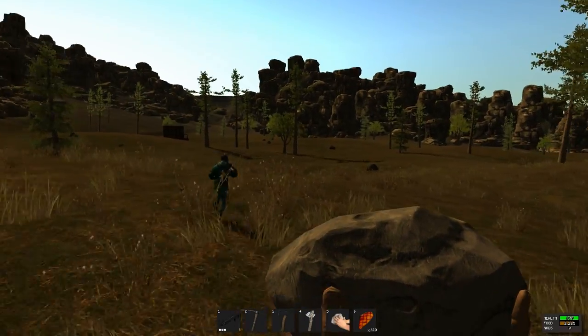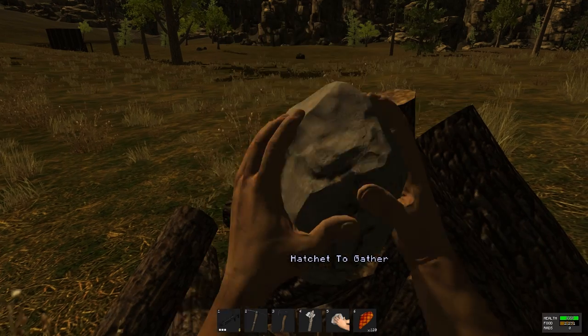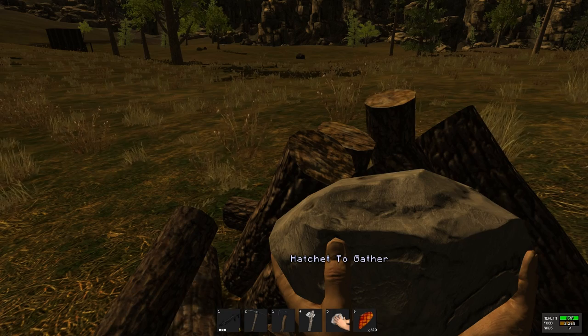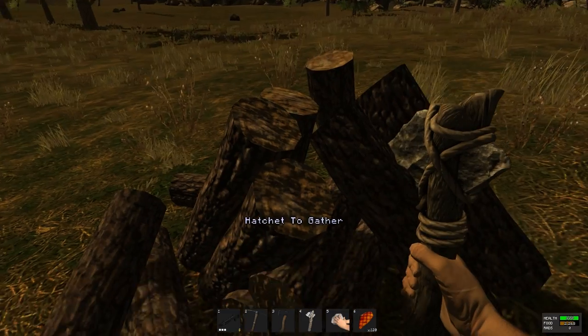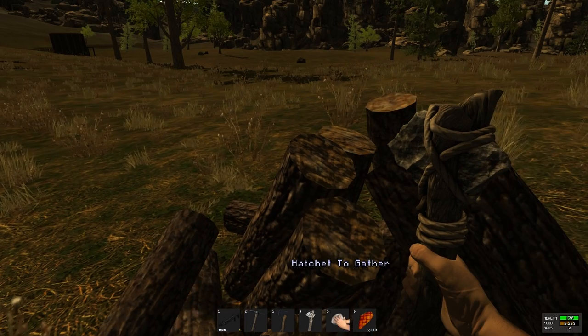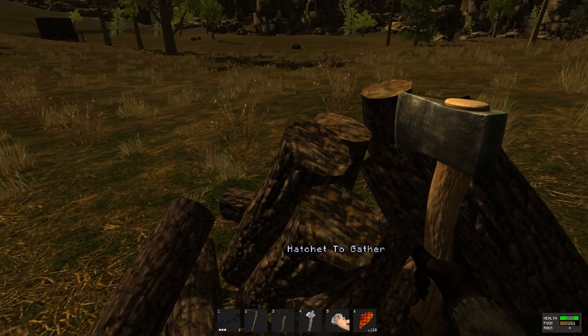Number 10: when gathering wood, make sure to look for the big piles as they tend to give you much more wood than the average tree. This starting rock will produce seven wood per swing. Using a stone hatchet you'll produce the exact same amount, only much faster per swing. If you get the chance to create a real hatchet, you'll get 10x wood per swing.